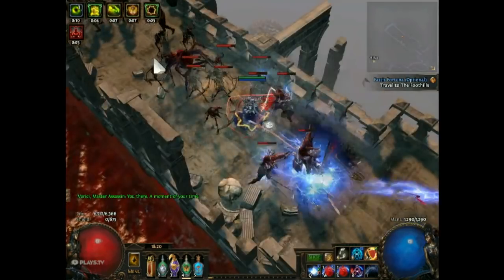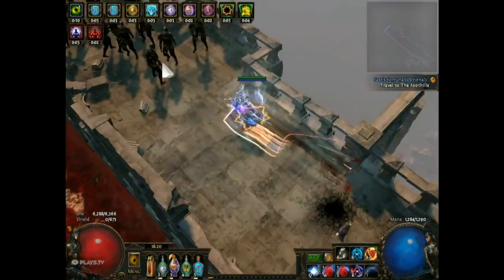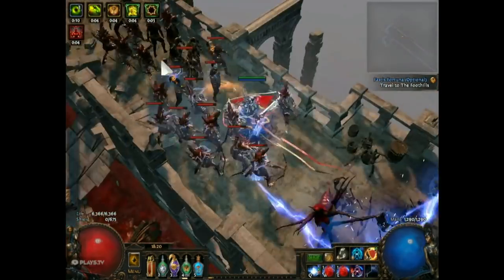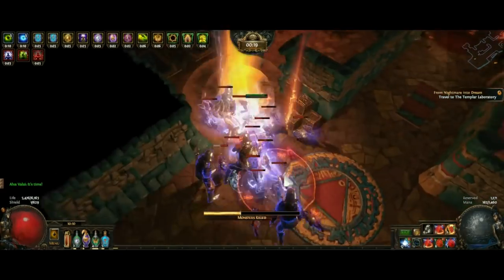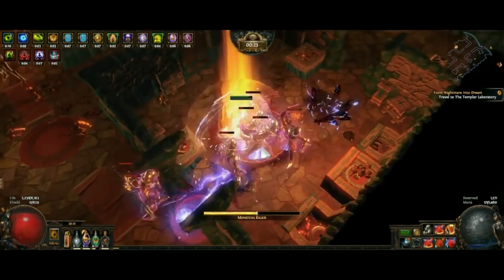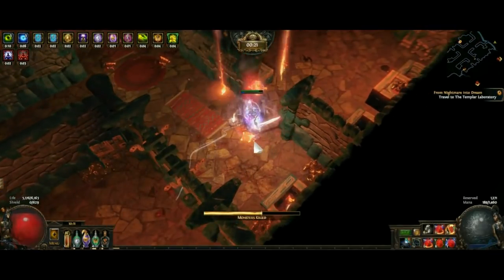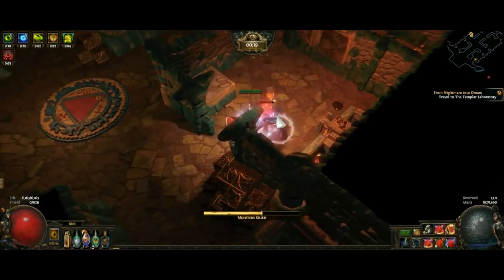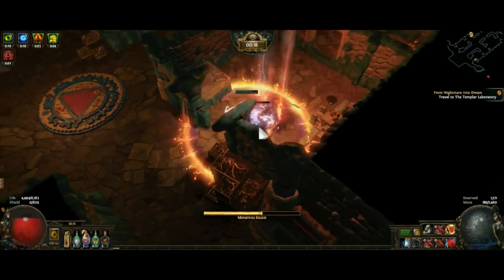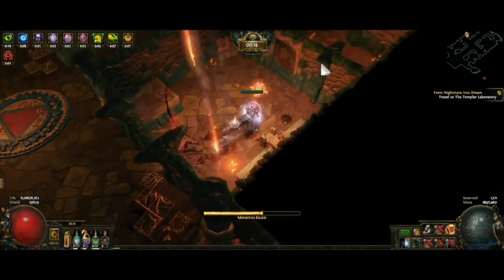The first hit when you shield charge into packs zaps the group, and that will be enough for clearing yellow maps where mob HP is low enough. When they are tankier rares, map bosses, or late red maps, you can continue shield charging them to get the proc off, but that's not cool at all. So you're going to use PoE's number one epilepsy-inducing attack, Flicker Strike, which basically teleports you to a target and smacks it. Similarly, Mjolnir is going to bolt and arc into whoever it hits, up to 4 times a second.